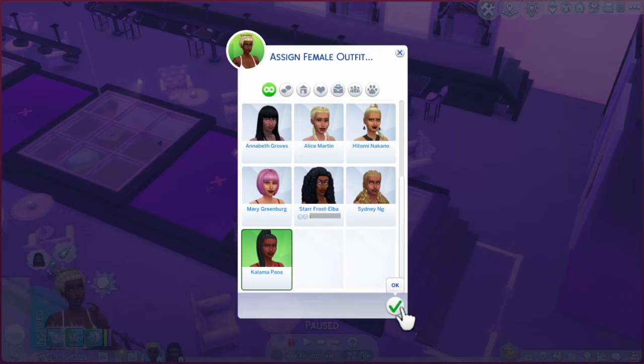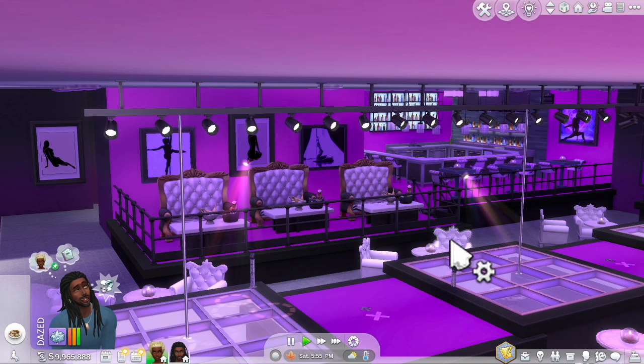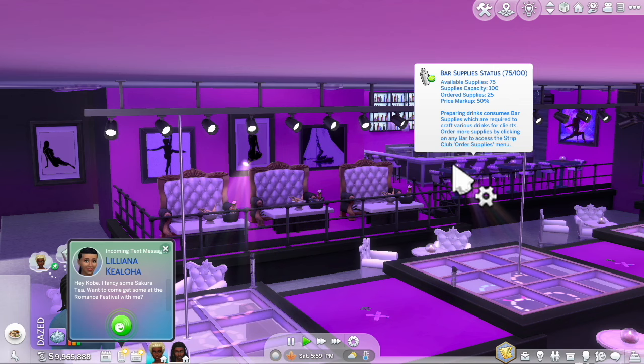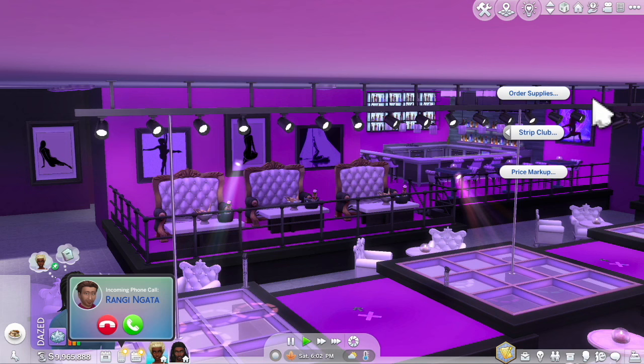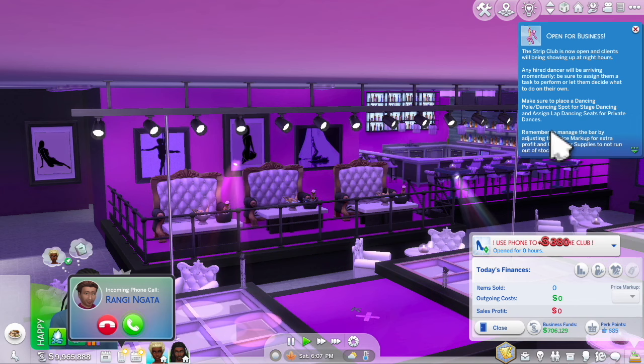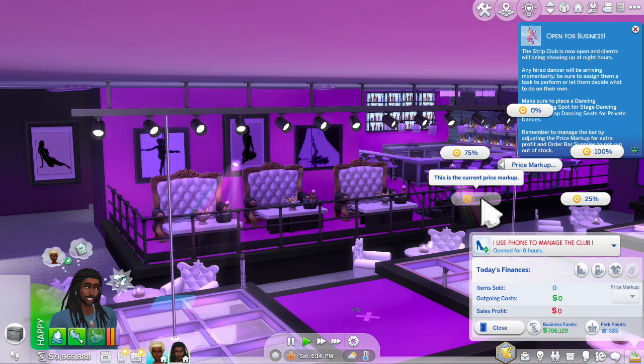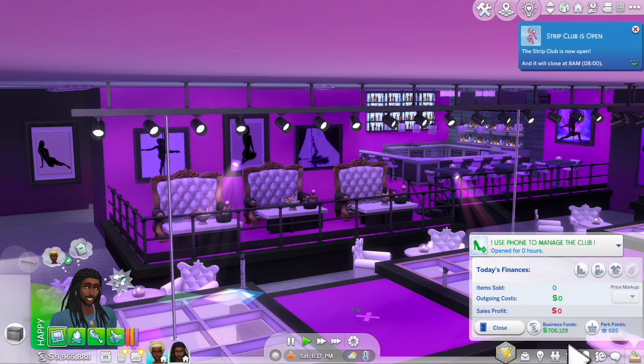Bar supplies are an important part of managing your strip club. Make sure your bar supplies are high when you start your evening. When you first open your club you're going to have 100, but as customers buy drinks they will go down. Click strip club and order supplies, and try to stay on top of it because they take a day to show up — I usually order 20 since that's typically what my club goes through in a night. You can also set your markup by clicking strip club and price markup. I like 50% because it's not too high and not too low — if it's too high, customers complain and don't want to buy drinks.